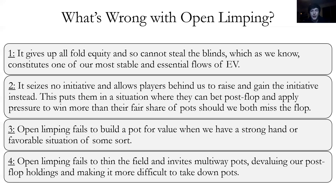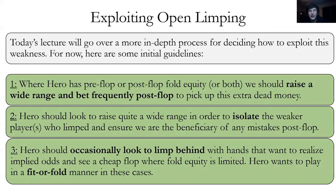Limping behind has different strategic considerations. How do we exploit someone who's open limping? When we have fold equity, we should raise a wide range and bet frequently to pick up the dead money. We also want to play more hands to isolate the weaker player and take advantage of their mistakes post-flop. We should occasionally limp behind with hands that want to realize implied odds and see a cheap flop when we have limited fold equity. In that case, we'll play fit-or-fold — we either make our hand and are happy, or we don't and we give up.